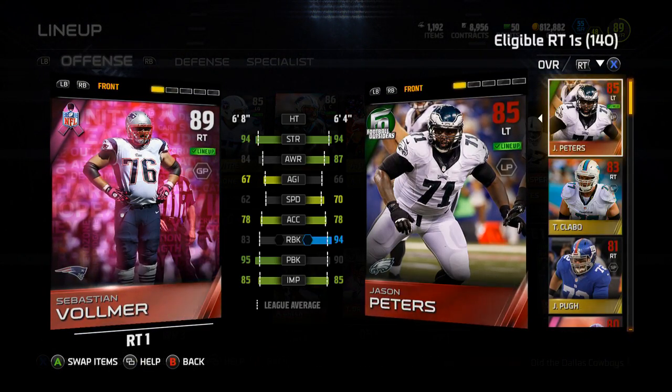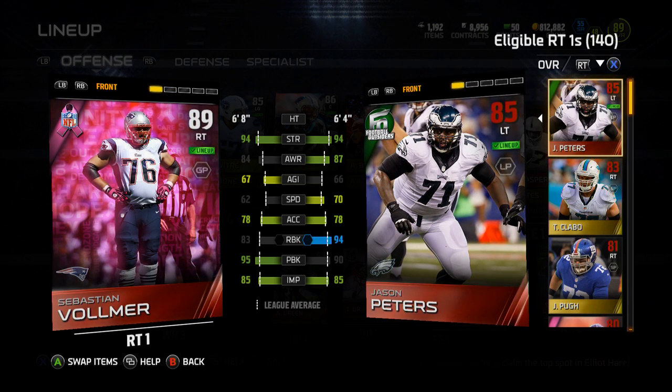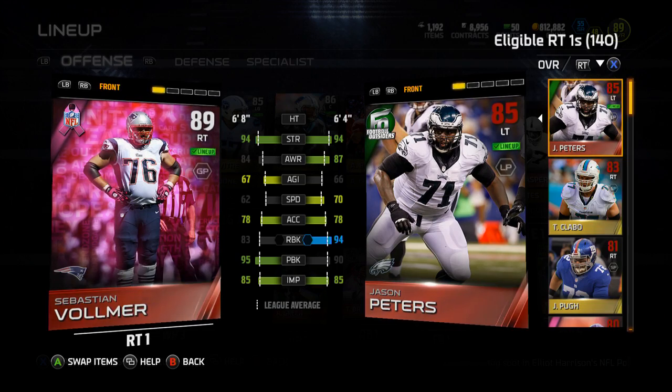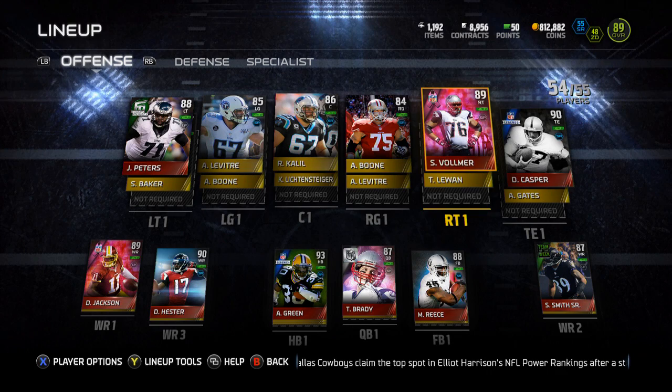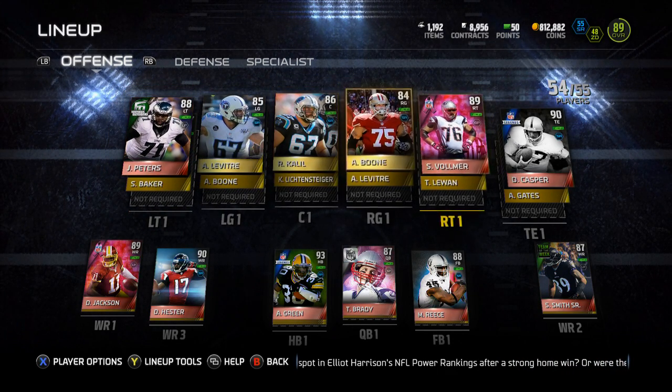I could get rid of Will Fork — that'd probably bump it up. But let's get into it. Sebastian Volmer is the first one — he's the BCA, he's 89 overall, he's an elite. You can take a look there. The other one being compared against is the Football Outsiders Jason Peters — you can pick up two nice tackles, a right tackle and a left tackle, for pretty cheap.